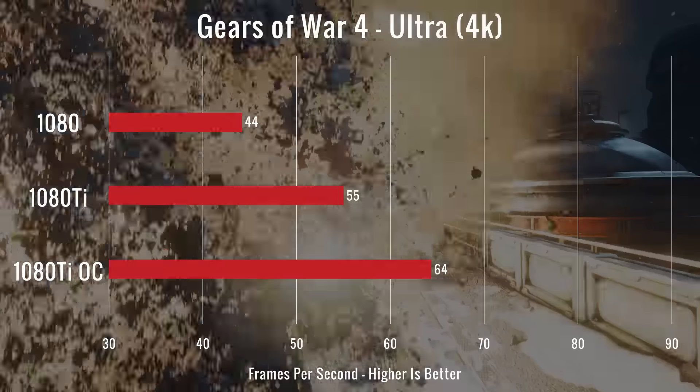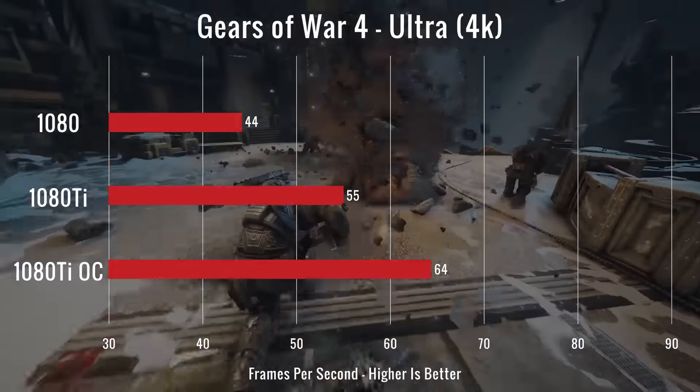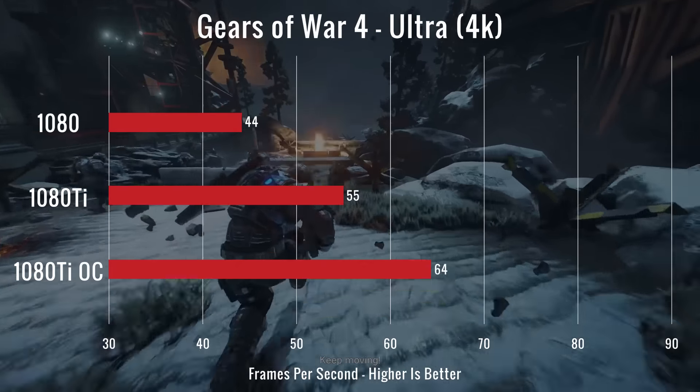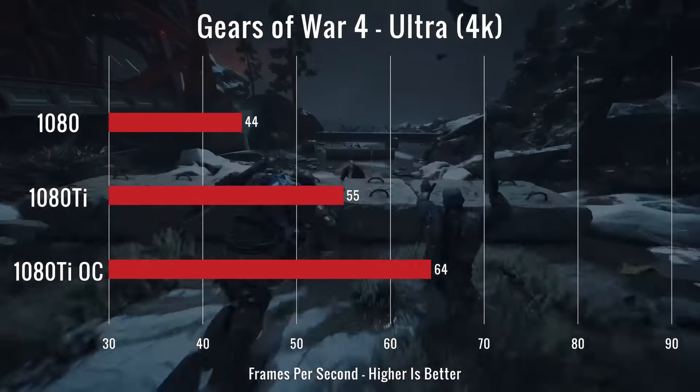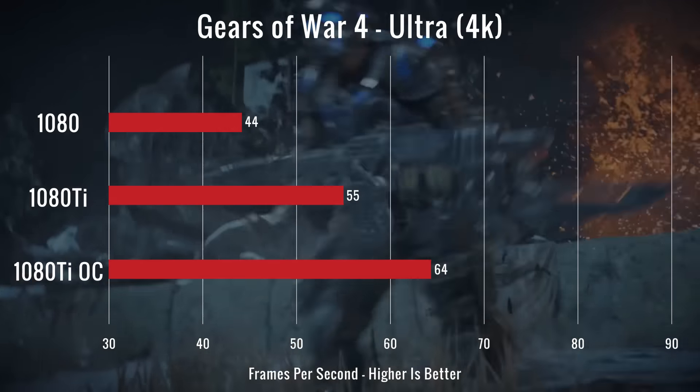For our final test it was Gears of War 4, where we averaged 64 FPS with our overclocked 1080 Ti, which got us above 60 FPS as an average — which is what we like to see — and another 9 FPS jump over just your standard frequencies for the Ti. So another really solid jump.